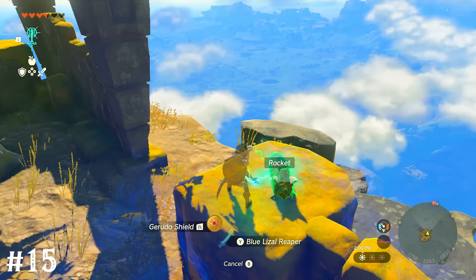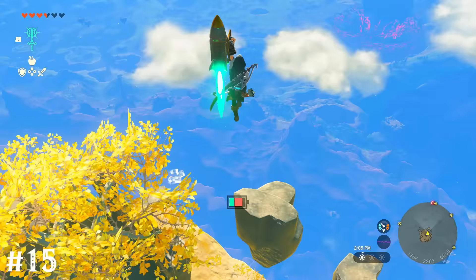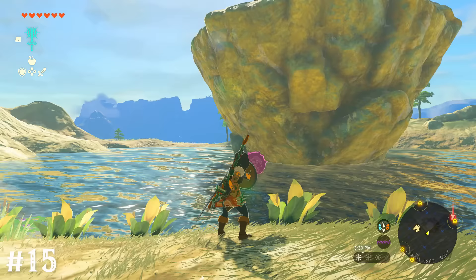Fusing a rocket to your shield will shoot you quickly upward when you hold block. This works with an octo balloon as well, but you ascend quite a bit slower.